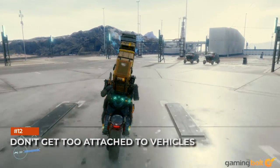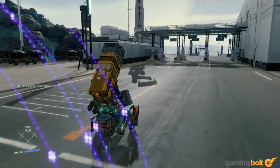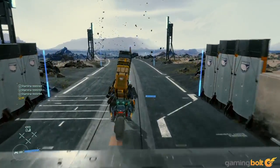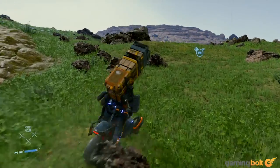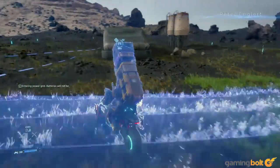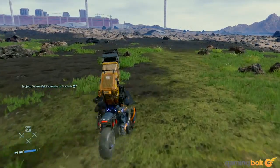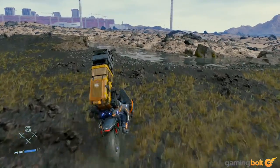Don't get too attached to vehicles. A few hours into Death Stranding, you'll start getting access to vehicles, from bikes to trucks, and as you might imagine, they're a big help. They make long journeys quicker and they can also be used to store cargo, allowing you to take more stuff with you on journeys. That said, keep in mind that they're only going to be with you temporarily — very temporarily. Thanks to the consistently rough and changing terrain of the world and other threats like BTs, you'll often be forced to leave your vehicles behind and continue onward on foot. Think of vehicles as disposable tools, and don't try to hang on to them for too long. You'll get plenty of chances to make more, or get your hands on vehicles left behind by other players, either in various private rooms scattered throughout the world or in the world itself.